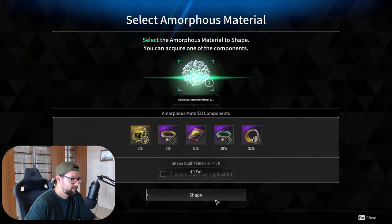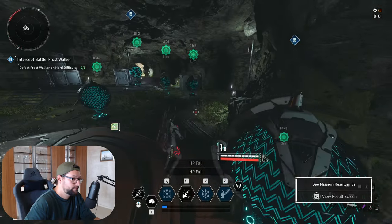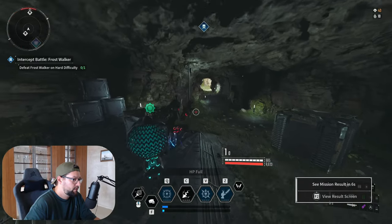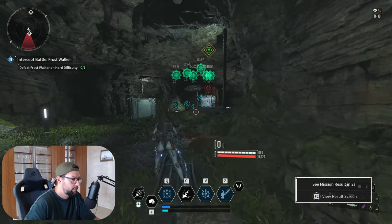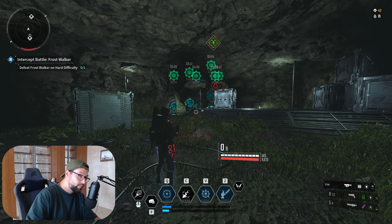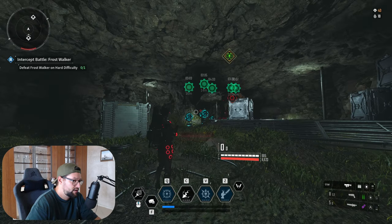So for 10 amorphous materials with a 15% drop chance, did I get one? No. But this is how you can efficiently grind a bunch of amorphous materials without being required to run bosses.